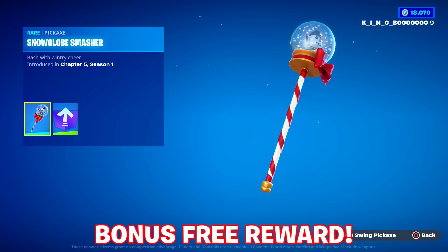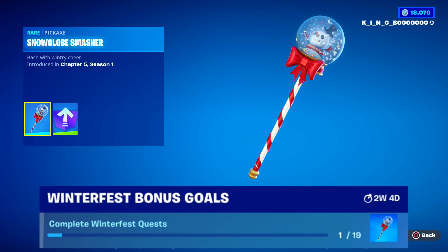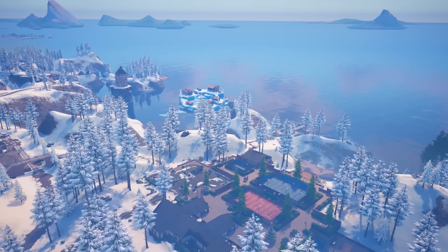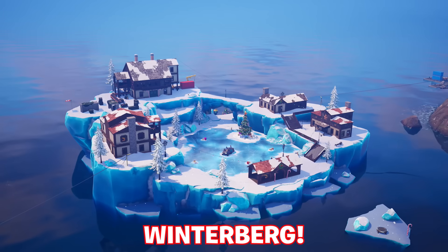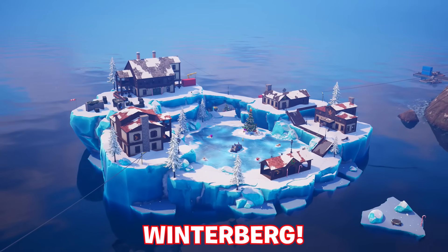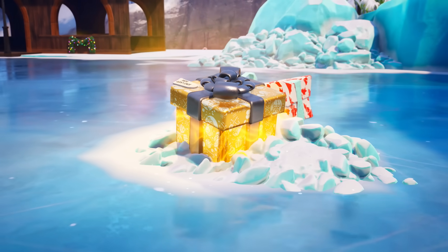Another free reward we can unlock — instead of opening in a daily gift — is the Snowglobe Smasher Pickaxe, for completing 19 total Winterfest quests. On the outskirts of Classy Court added today, you'll notice another iceberg location floating in the water called Winterberg. This island's incredibly good for loot, and the chests are revamped in a present manner, complementing the Christmas theme.